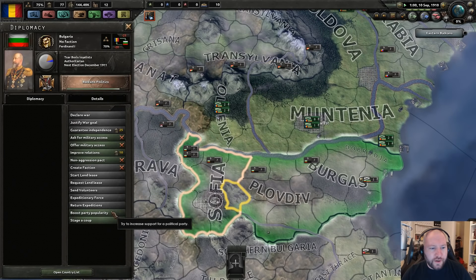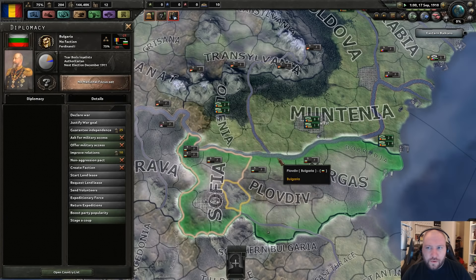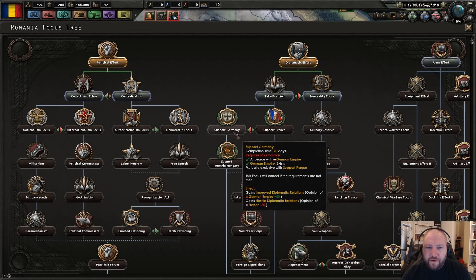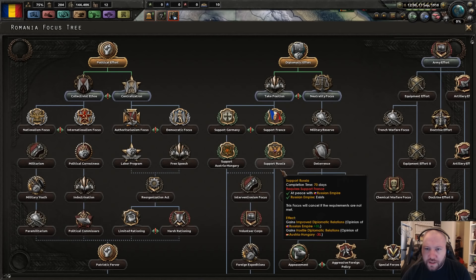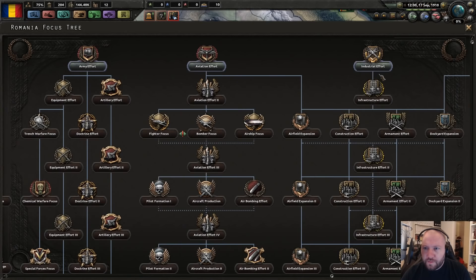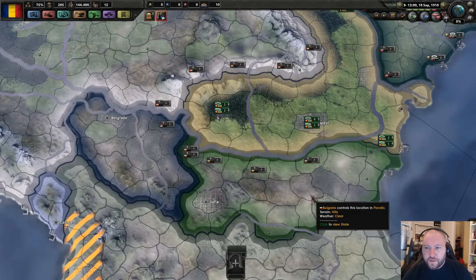What are you? You are authoritarian. Everybody's finishing up their take position decisions. Do you want to get involved in the war? If I want to take out Transylvania, I should probably improve relations with France and/or Russia. But I'm going to go back and not stress about things that haven't happened yet.